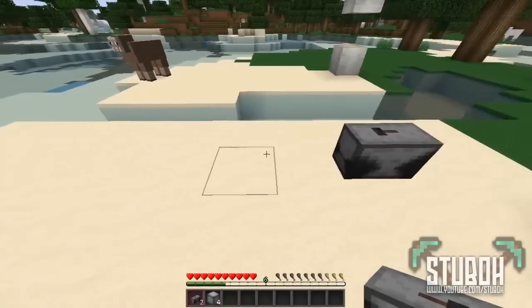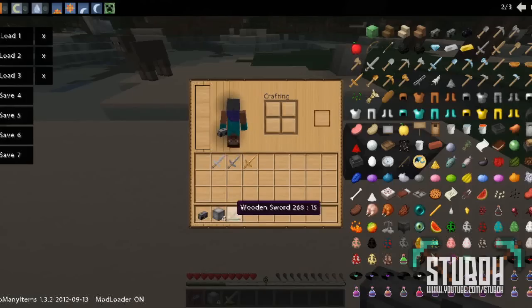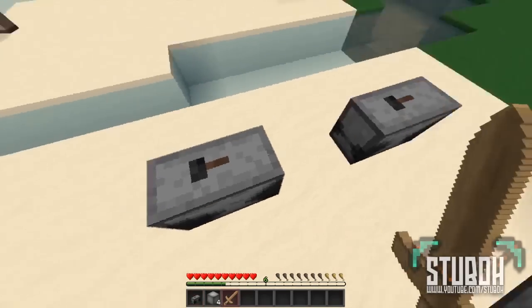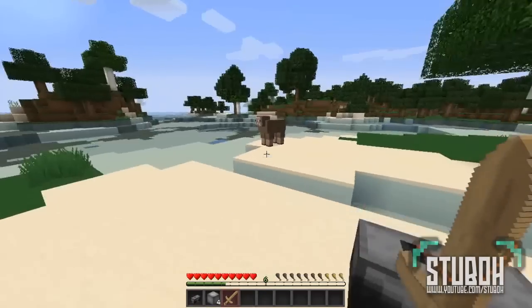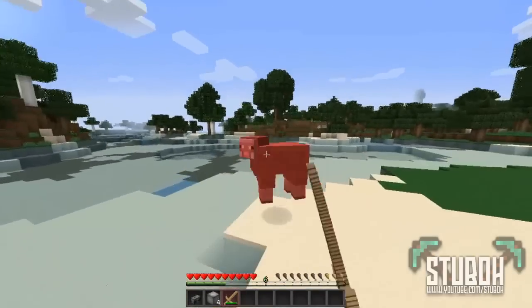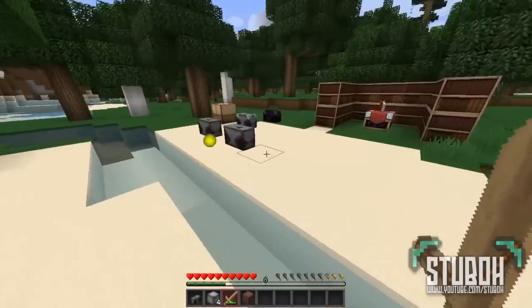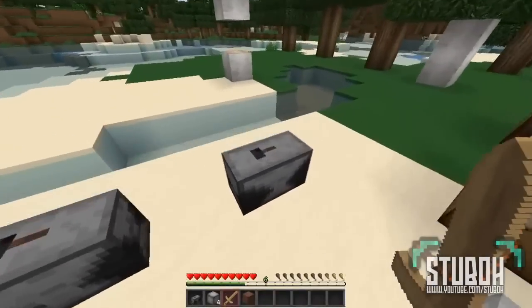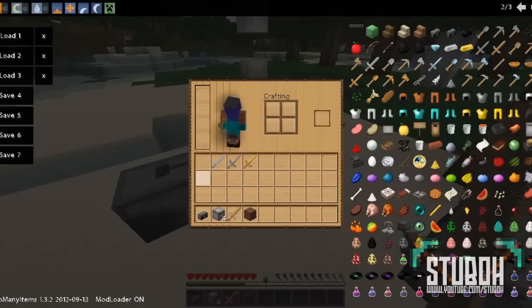All you do is place it and as you can see I've got a wooden sword here that's been damaged. Left click, just like that, and it is repaired. This anvil allows you to repair wooden stuff, stone stuff, iron stuff, and gold stuff.